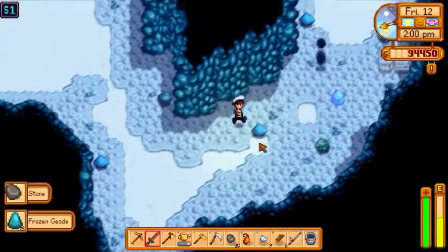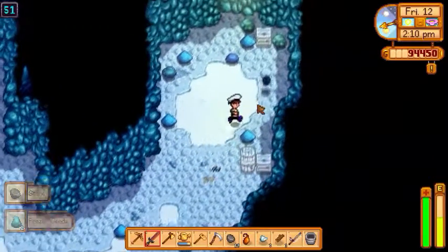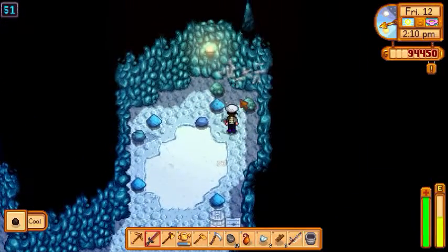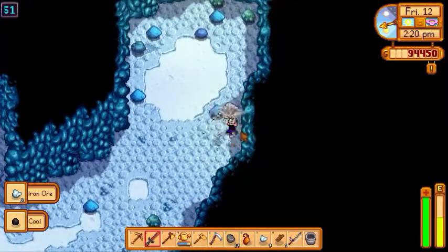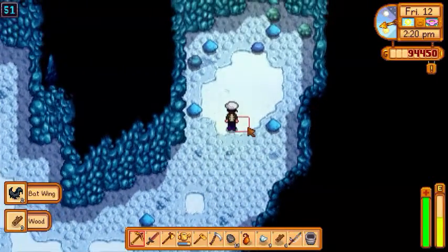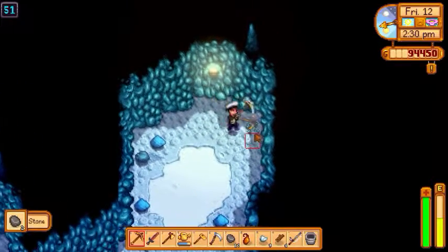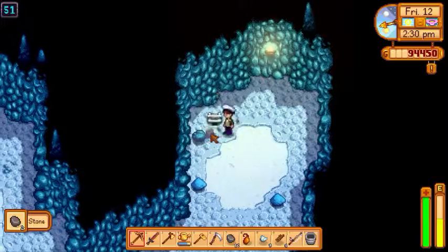It's much easier just to kill a bunch of monsters. Slime can be used for a lot of things. You can make slime eggs with them if you have a slime egg press — you need a hundred slimes to make one slime egg, so you should pretty much save all your slimes. It can also be used to make an oil maker, cork bobber, slime incubator.